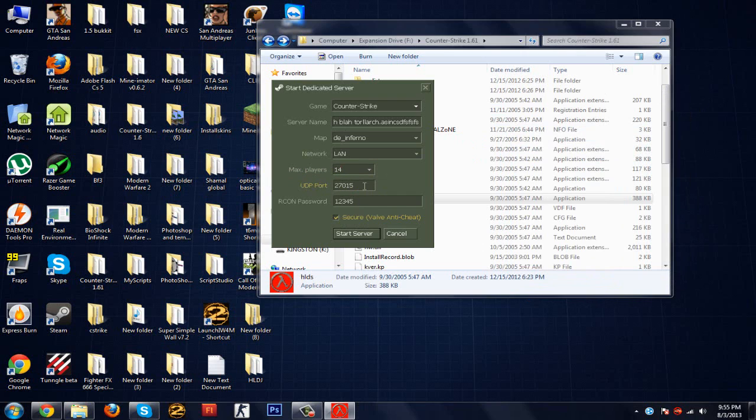The UDP port is where people get confused — just keep it default, which is 27015, or you can change it, your choice. The RCON password you can set to anything, but make sure it's safe. The Secure/VAC setting doesn't really affect much, so you can turn it off.